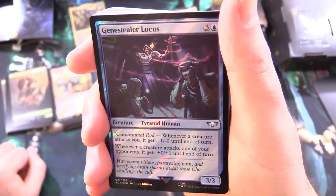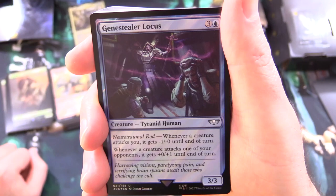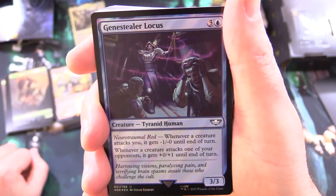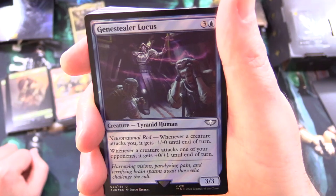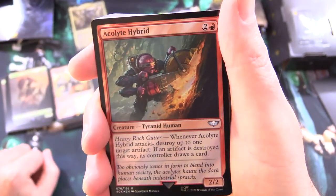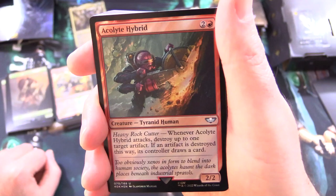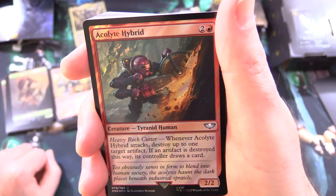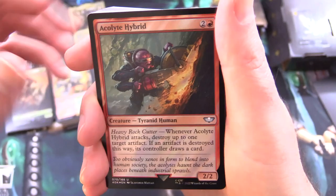Gene Stealer Locus is a Tyranid Human creature, 3/3 for 4, with Neurotromal Rod. Whenever a creature attacks you, it gets -1/-0 until end of turn; and whenever a creature attacks one of your opponents, it gets +0/+1 until end of turn. Then Acolyte Hybrid, a Tyranid Human, 2/2 for 3 with Heavy Rock Cutter: whenever it attacks, destroy up to one target artifact; if an artifact is destroyed this way, its controller draws a card.